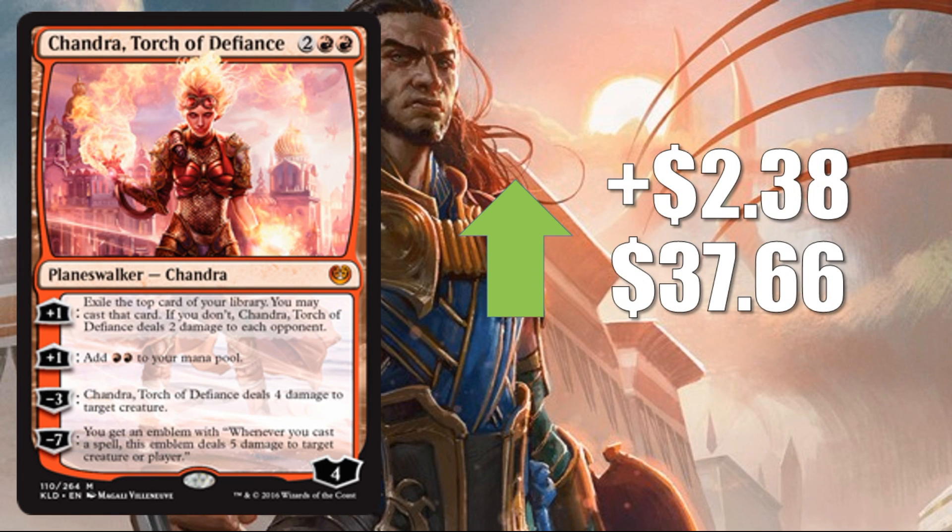Number two: Chandra, Torch of Defiance, up $2.38 this week to $37.66. She continues to be extremely hot for a few reasons. She's been in pretty much every deck in Standard, and when the meta shifts, that's not going to change too much. Ramunap Red decks aren't going anywhere, and Mardu Vehicles decks could still run her. Not to mention possible new builds coming with her. Also don't forget Modern: Titan Shift is doing really well right now, taking up more of the field, and she sees play there as well.